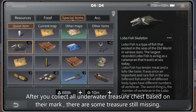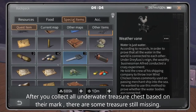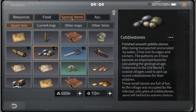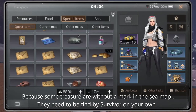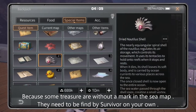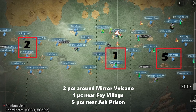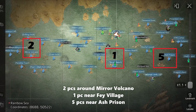After you collect all underwater treasure chests based on their marks, there are some treasures still missing. That's because some treasures are without a mark on the sea map — they need to be found by your survivors on your own. Here are the locations where you can find those lost underwater treasure chests.